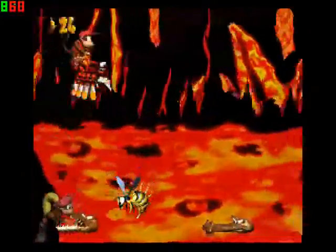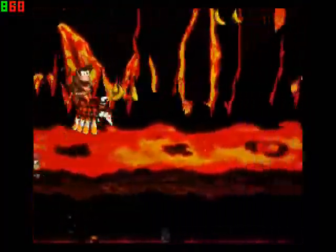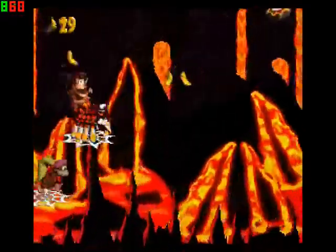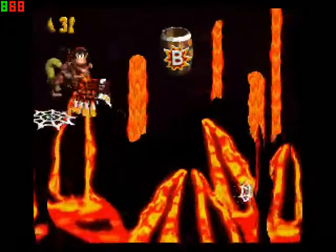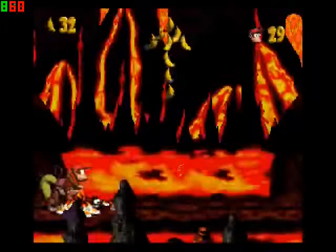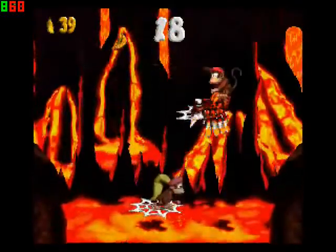And here's our new enemy, the Claptraps — aka Clampons, or Tampons as NCS would call them. Found a token again, and it's just pretty simple — keep tapping A.